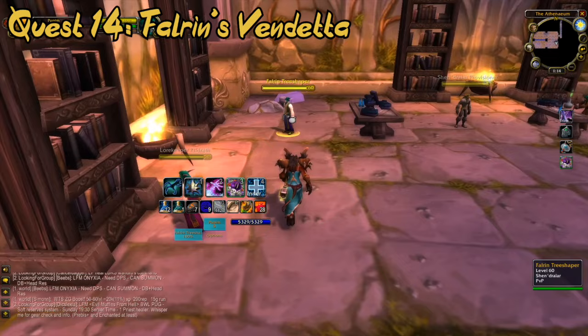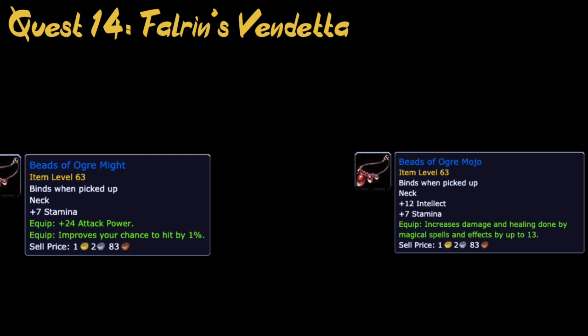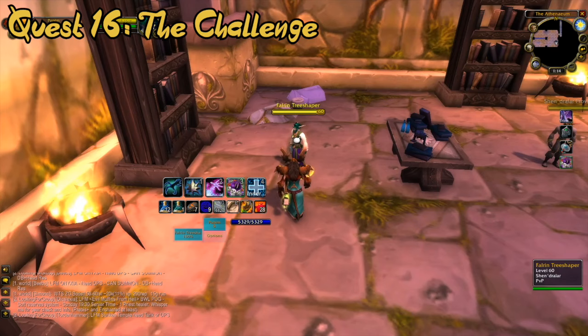Once done, you return to Falrin. Completing this quest will allow you to choose between two necklaces — one giving 7 stamina, 24 attack power and 1% hit, and the other giving 12 intellect, 7 stamina and 13 spell power. For this quest, you are required to bring Falrin 1 Jeering Specter's Essence as well as 8 Large Brilliant Shards and 4 Dark Runes. The essence drops off any ghosts inside Dire Maul West. Once obtained, return to Falrin.